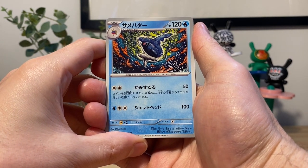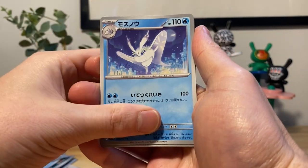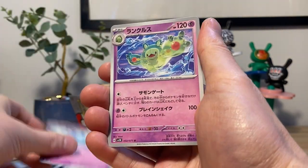Expect more Pokemon. Sharpedo looking like a literal fucking firework. We got a moth, Dunsparce, Azumarill on the end. Reuniclus. Just a couple more packs to go.